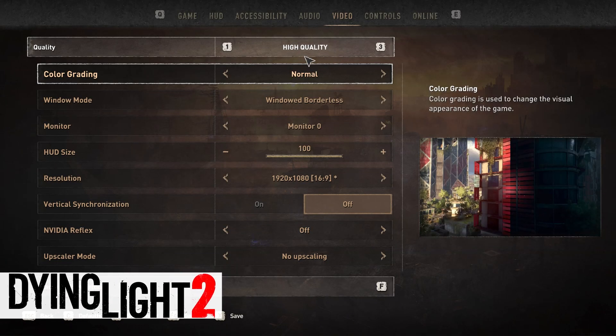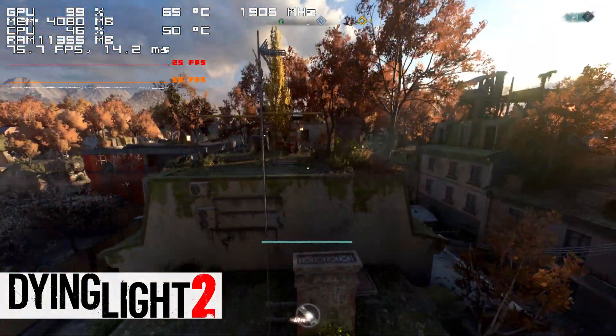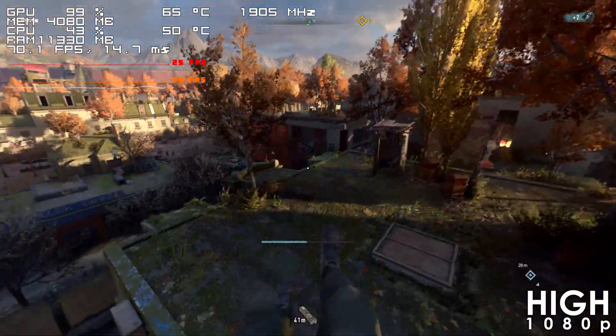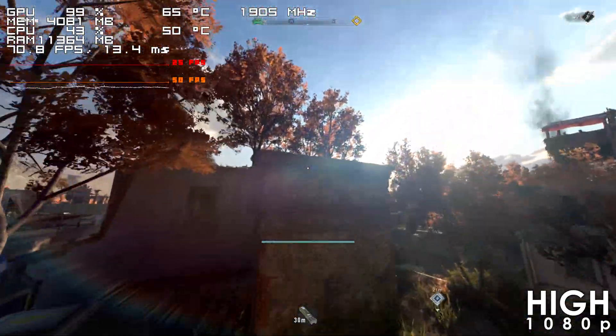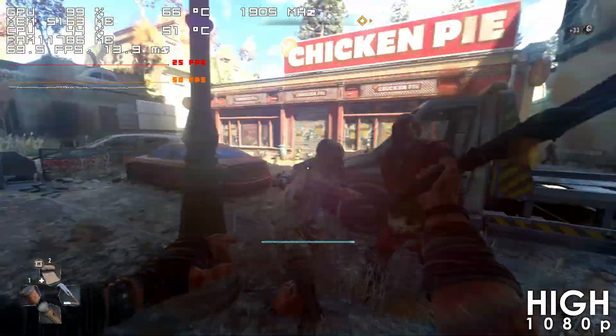Dying Light 2 doesn't run too bad using the high preset, though I would still lower a few settings or enable upscaling since this game has absolutely terrible input lag which becomes even more noticeable at lower framerates.